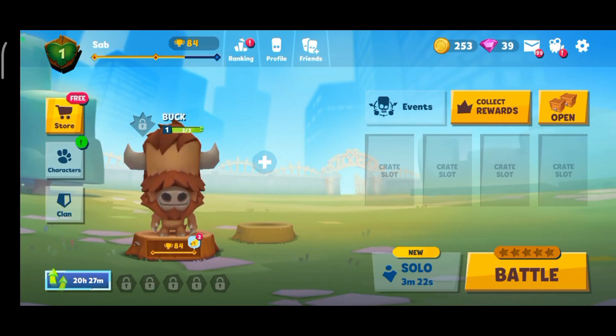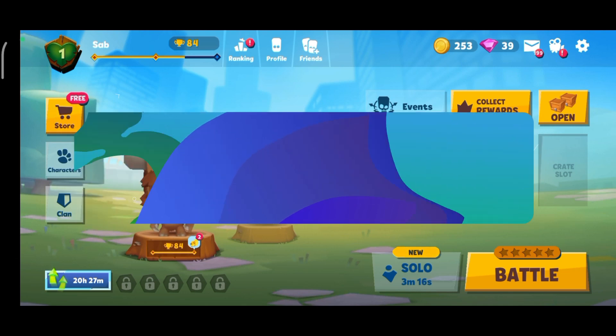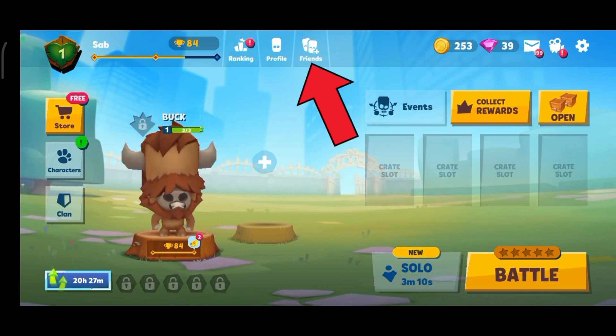Hey everyone, welcome to Gaming Explain. In today's video I'm going to show you how to join a team on Zuba. So let's get started. First, launch and open your Zuba game. Once you're on the game, tap on the Friends option, which is right next to the Profile option.